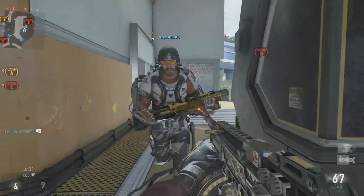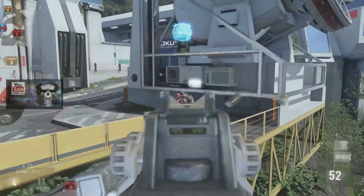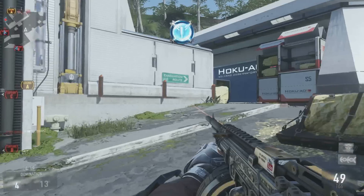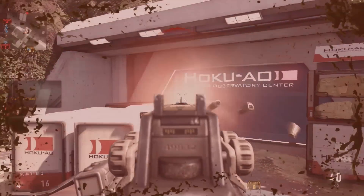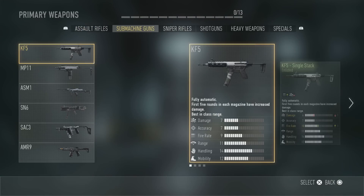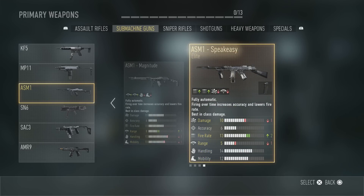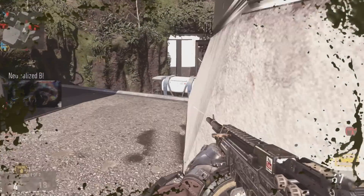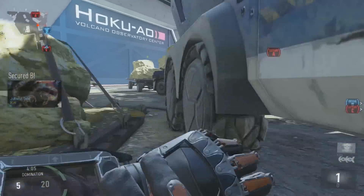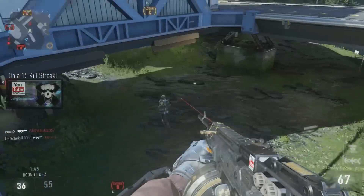First of all, for the submachine guns and shotguns, I'm going to recommend that you pick a variation of these weapons that has either the highest damage or highest fire rate. You want to kill the enemy as fast as possible to increase your chances of getting a low blow kill. For example, for the ASM1 I've decided to use the ASM1 Speakeaser — although it doesn't have increased damage, it has an increased fire rate, allowing me to put more bullets into enemies in a shorter duration.